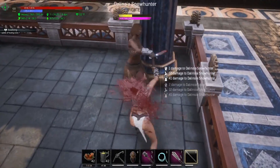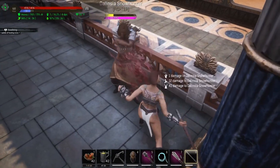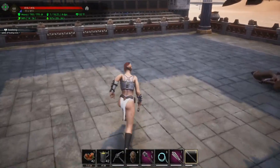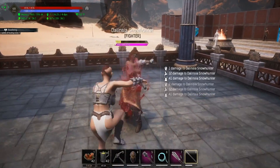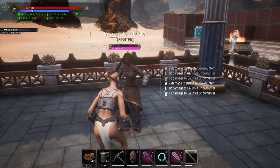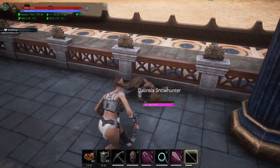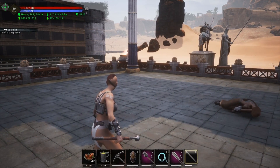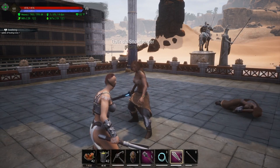A full combo does 164 concussive damage. However, as you can see, I am missing quite a few of these hits. If I take the target lock off it's even worse. There are just an enormous amount of hits that you can miss with this particular knockout tool.